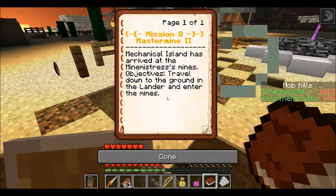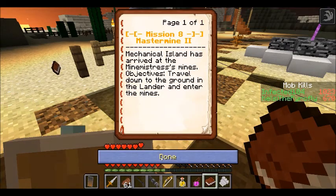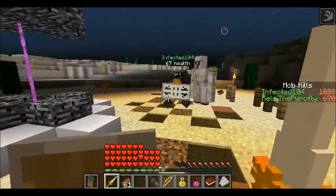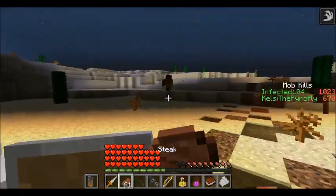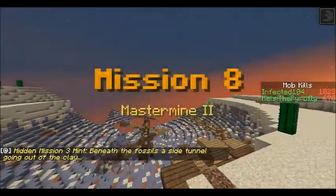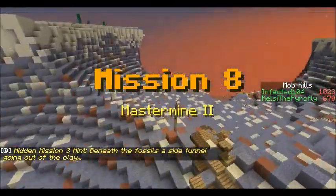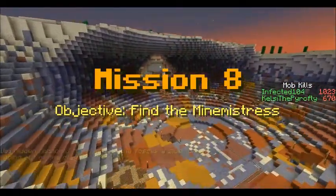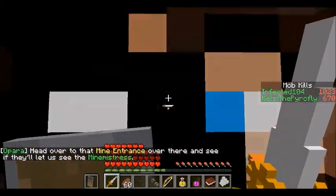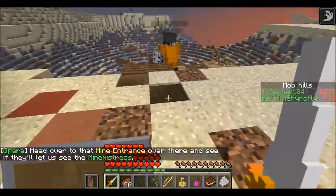Mission 8, Mastermind 2: Mechanical Island has arrived at the Mine Mistress's mines. Travel down to the ground in the lander and enter the mines. What were we talking to the Mine Mistress about again? It'll all come back to us. Our objective here is to find the Mine Mistress - head over to the Mine Entrance and see if they'll let us see her.